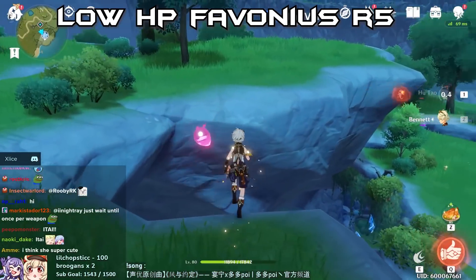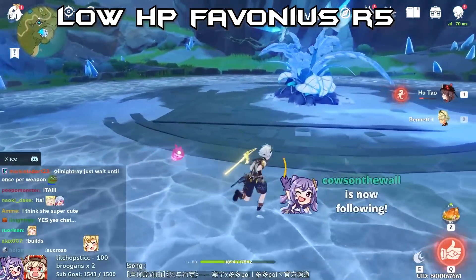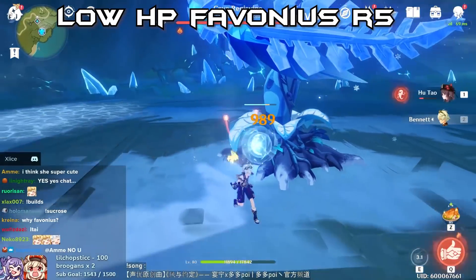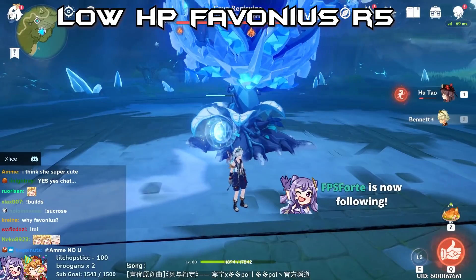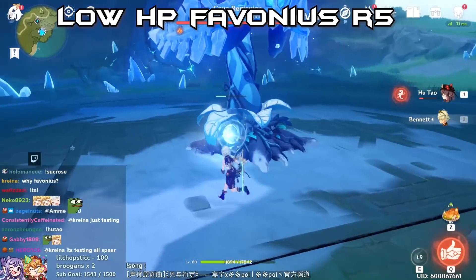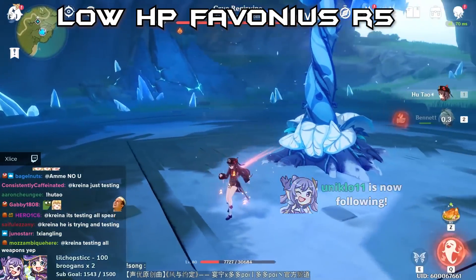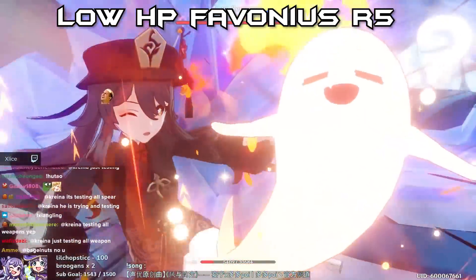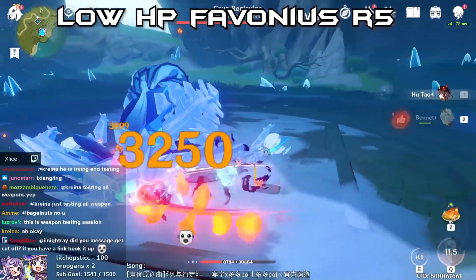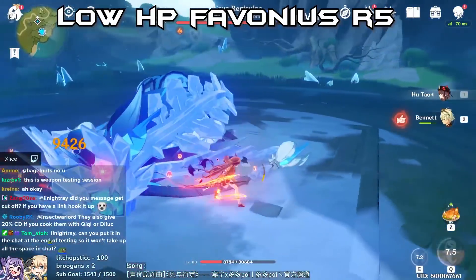Favonius is much weaker because it has no attack passive or anything boosting damage - it just gives your ult back faster, which doesn't really matter for her. Low HP full Hu Tao Favonius Lance test: expecting around 24-25K. Result: 25K Q and 9.4K charge attack - and I'm not critting.